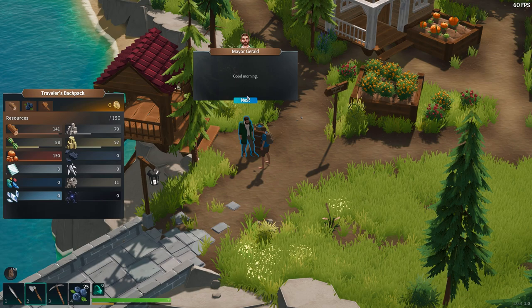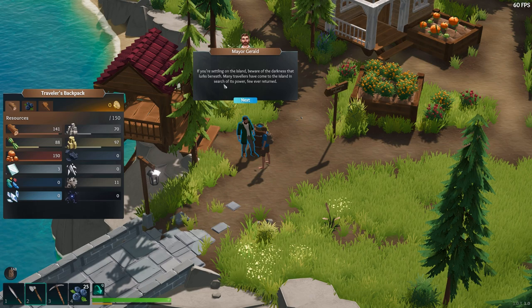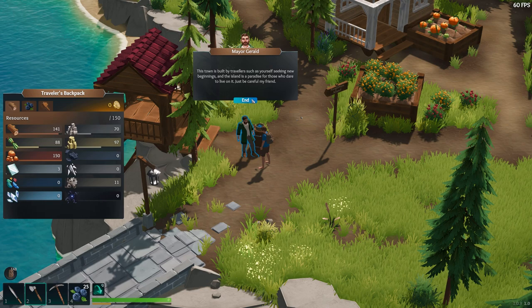Can I talk to him? Good morning from the mayor, Gerald. What brings you to Bridgewater? This is Bridgewater, Traveler. My name is Gerald, I am the mayor of this corner of the world. If you're settling on the island, beware of the darkness that lurks beneath. Many travelers have come to the island in search of its power and few ever return. This town is built by travelers such as yourself seeking new beginnings, and the island is a paradise for those who dare to live on it. Just be careful, my friend.